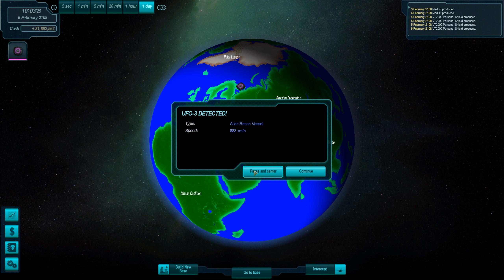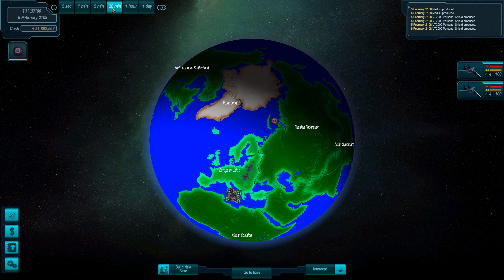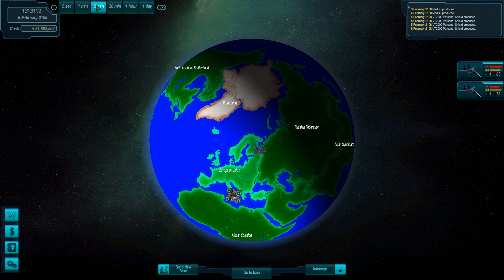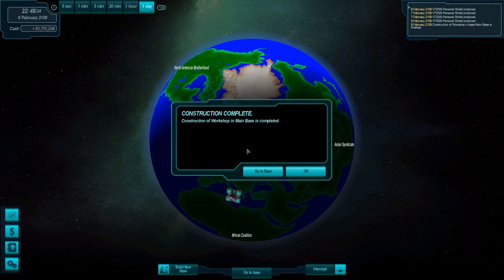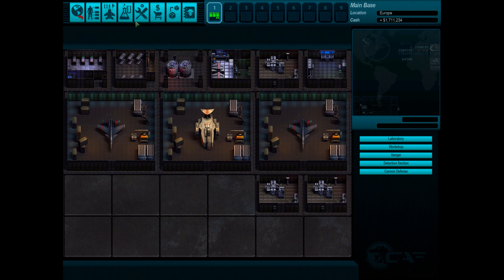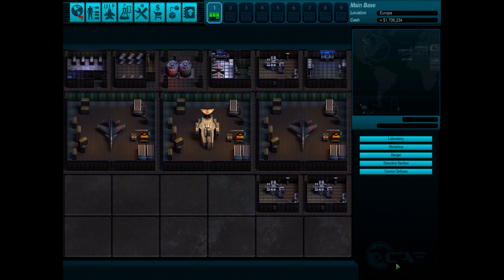We'll also be able to sell stuff. It is going away — yes, it is going away. They actually completely destroyed it. I guess it was above water — that's a bit of a shame. Workshop has been completed, yet another one. So now we can produce stuff faster.